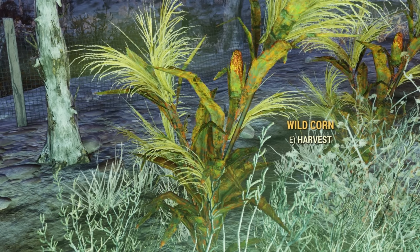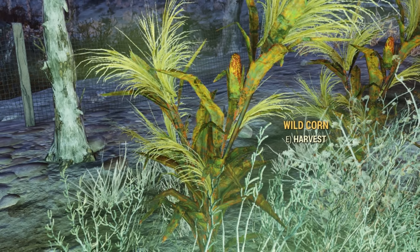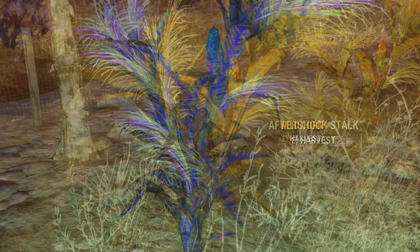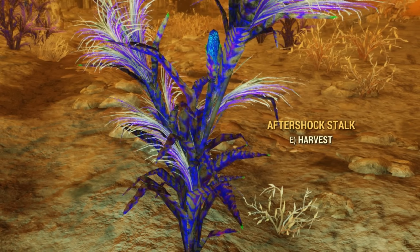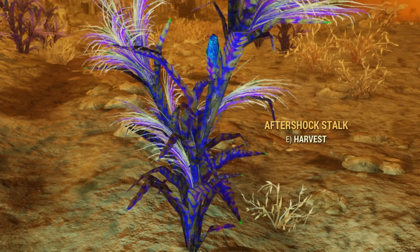Silt beans appear as short bean stalks with the pods at the end, and their normal form is a bit of an orange color. They're found around most grassy areas. The silt beans take up a light blue color as well, but are a little bit harder to notice than the gloam sap.